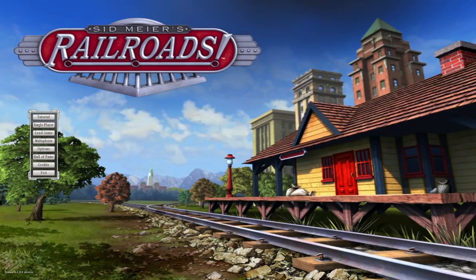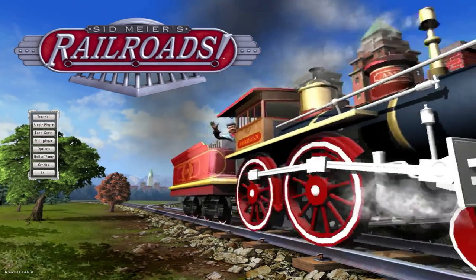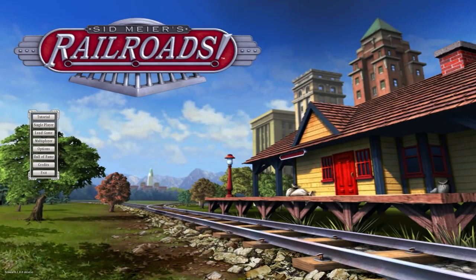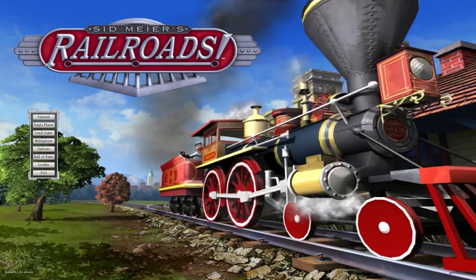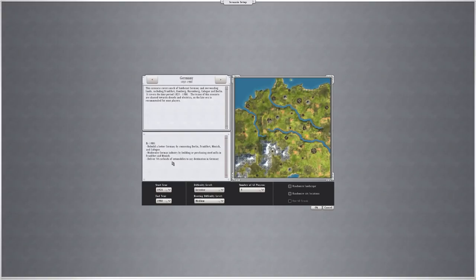In the previous video of Railroads we were once again attempting a challenge - it was the No Bridges No Tunnels challenge, and we did it on Germany because it was one of the less limiting maps. It was successful, although an interesting challenge, because we had to route around places and because of the contours of the map some things were just impossible. In this video we want to attempt another challenge. It is green, it is 100% electric - go green, go electric. We want to make a railroad company that only uses electric locomotives, no steam, no diesel, none of that.